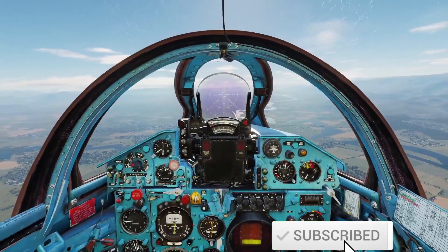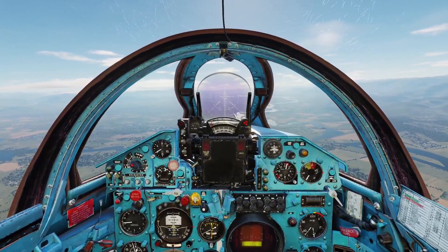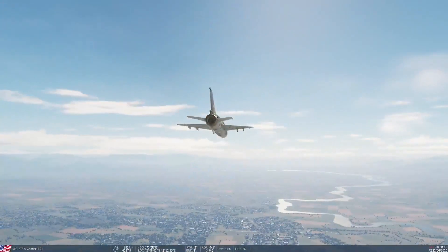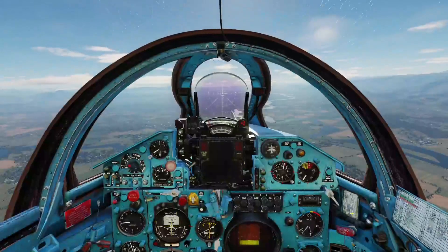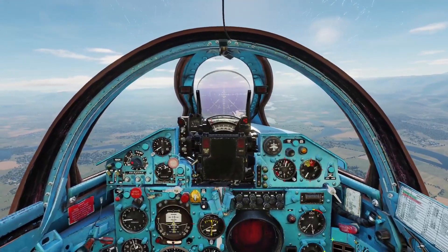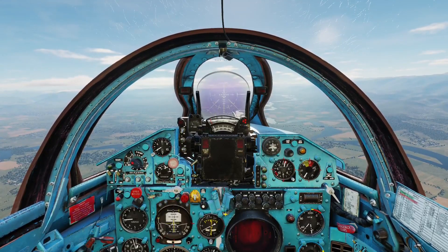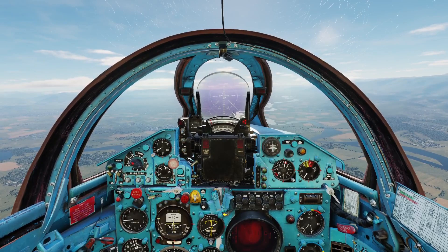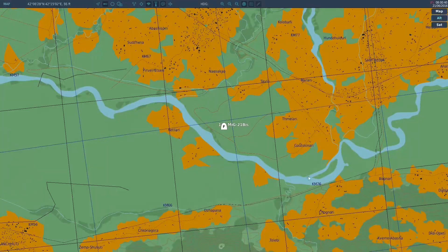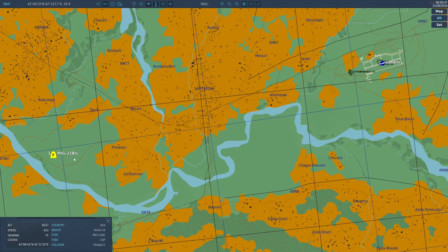Alright everybody, Cynical Manor here, and today we're back at the MiG-21 bis, also known as the Fishbed, and we're going to be talking about landing. The aircraft is slick right now, I've got the Georgian colors on and we're in active pause so I can teach you how to do things. We'll turn the radar off because we don't need it. We're coming into Kutaisi, we're about 11, almost 12 miles out.